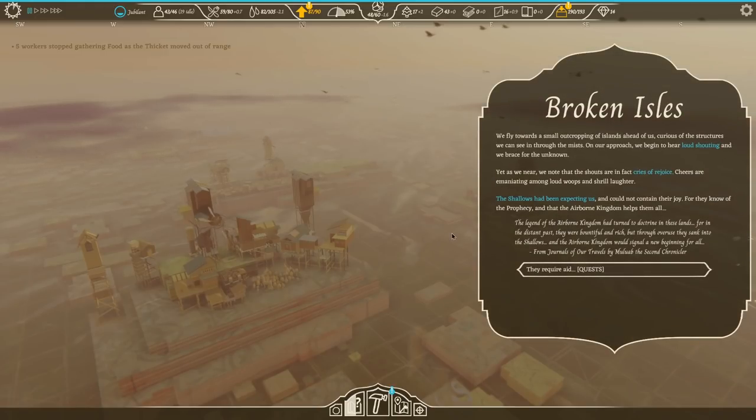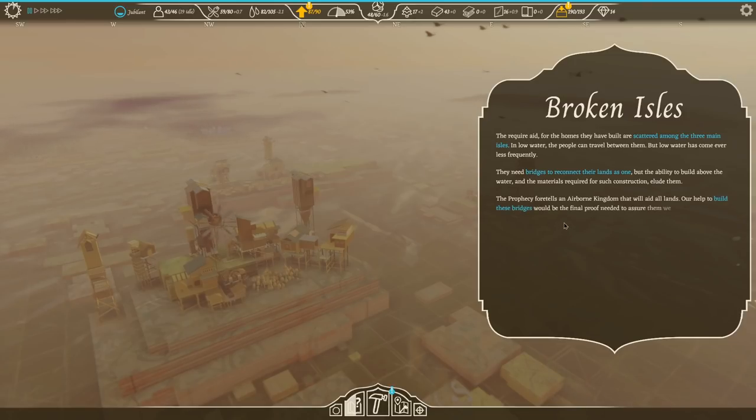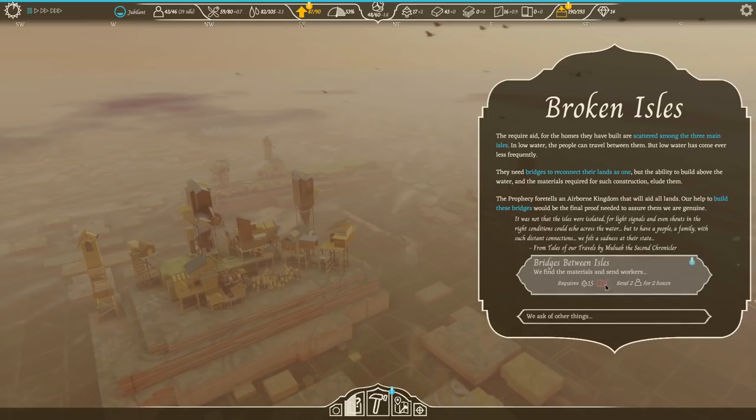We fly towards a small outcropping of islands ahead of us. Through the mist on our approach, we begin to hear loud shouting, and we brace for the unknown. Yet as we near, we note the shouts are in fact cries of rejoice. The shallows had been expecting us and could not contain their joy, for they know of the prophecy that the airborne kingdom helps them all. They require aid — the homes they have built are scattered among the three main isles. Low water has come ever less frequently. They need bridges to reconnect their lands, but the ability to build above water and materials required elude them. We are the final proof they need.